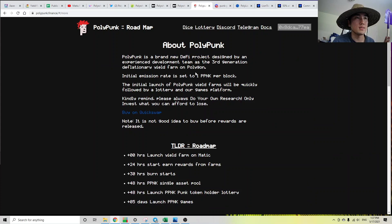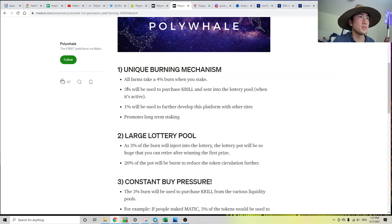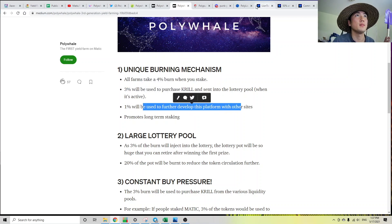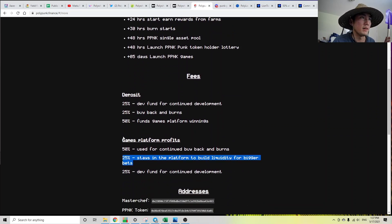The reason I wasn't a fan of their tokenomics was — let's look at how the developers make money. In the case of Polywheel, 3% was used to purchase Krill and 1% to develop the application. But in the case of Polypunk, 25% of the 4% went to the devs. Only 25% went to buy back and burns — compared to Polywheel where 3% went to it. In Polypunk, only 1% went to buybacks. And 50% was supposed to fund game platform winnings, whatever that means. But obviously, they never launched that game platform — they just left the project. So in actuality, 25% went to the devs, and that 50% also went to the devs.